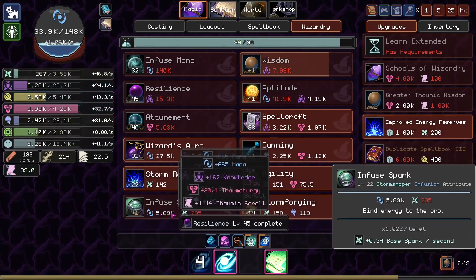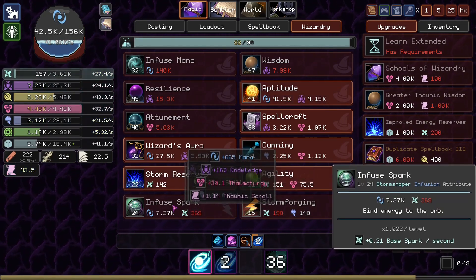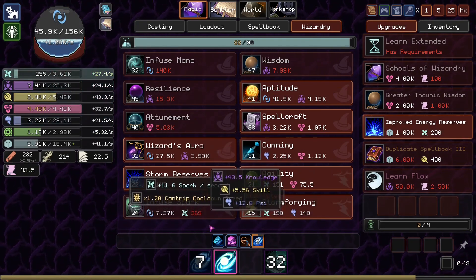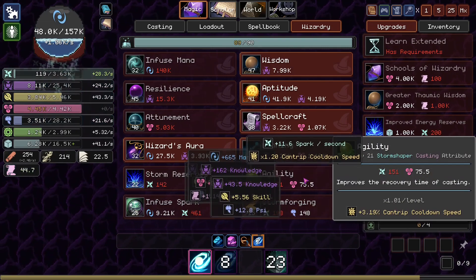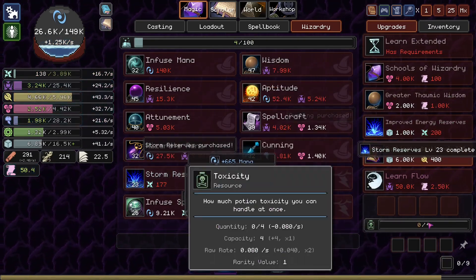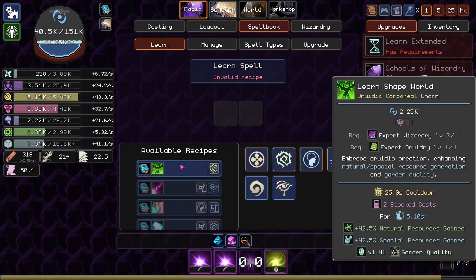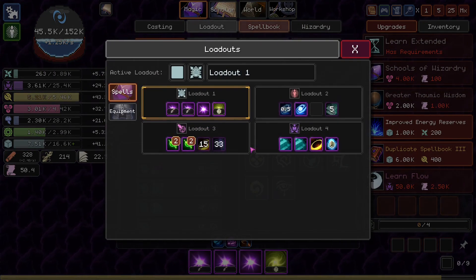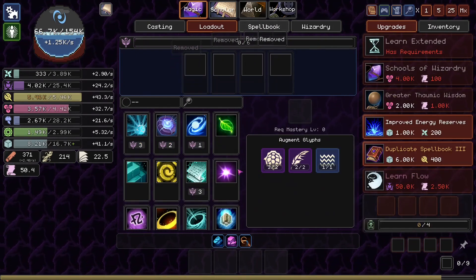Oh yeah, these are channeled spells — completely forgot. Well, still, I used up all my lightning. We just need to spam these spells a little bit more. We'll be able to get another Infused Spark, get slightly more Spark per second, a little bit of agility too. I'm really not sure what we should be casting right now. Maybe we could... I can get rid of my Thaumaturgy loadout, or maybe the fourth loadout. I can clear this one out and just practice some of the new spells that we've got.